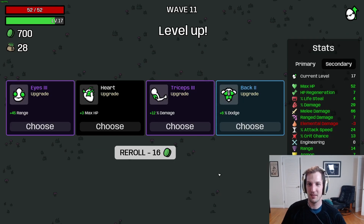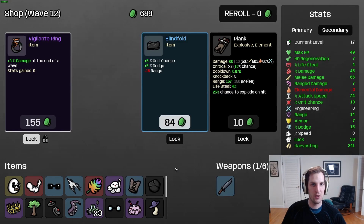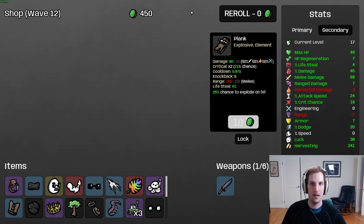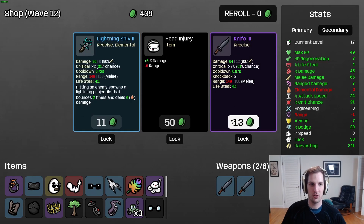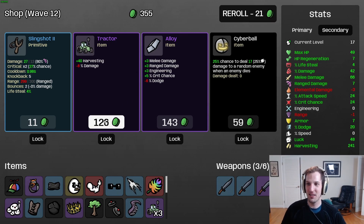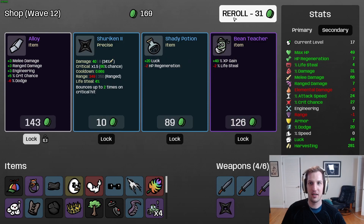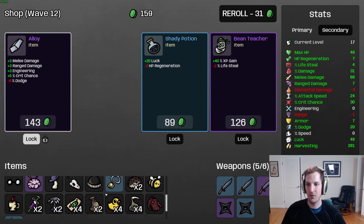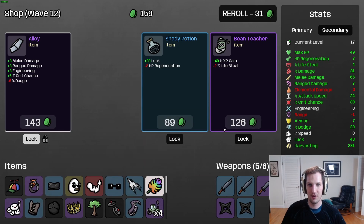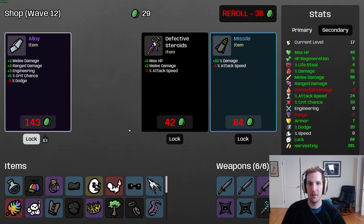I truly upload these runs intending them to be guides, but they sometimes just come together in a way that makes me laugh because this is about to get pretty busted. Ten melee damage now increased to 66! I don't want a metal detector. We'll go ahead and crank damage, and we do have enough range where I'll take a really valuable blindfold. Going on knives this run. I want luck. Another tractor - sure, it scales off melee.